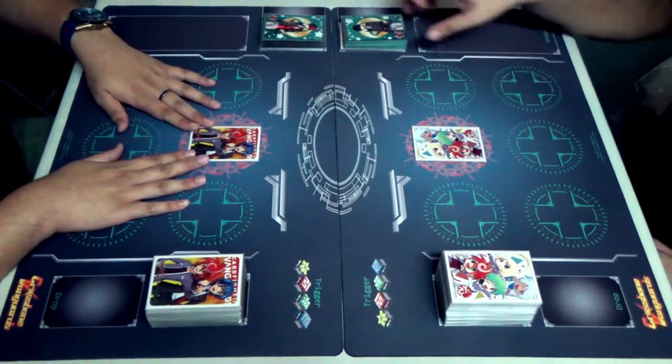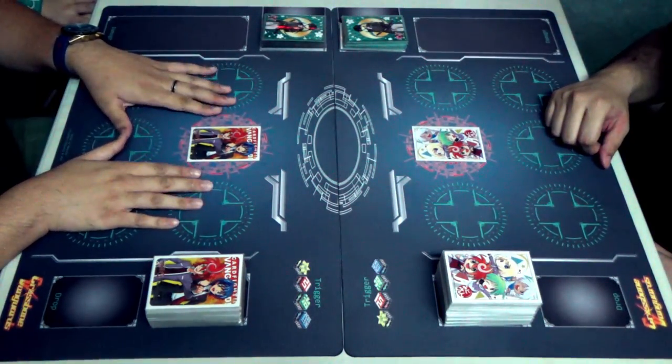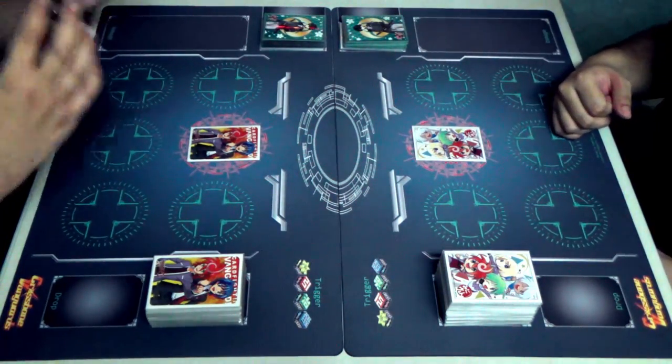Why suddenly all the ninja jokes? Because today we have a very Japanese fight. This is a fight between Murakumo and Nubatama. So let's just cut through the chain and we'll explain our deck profiles.